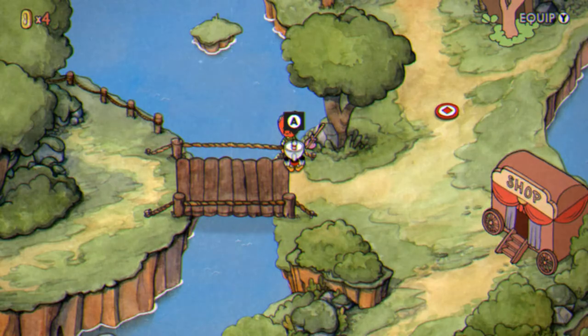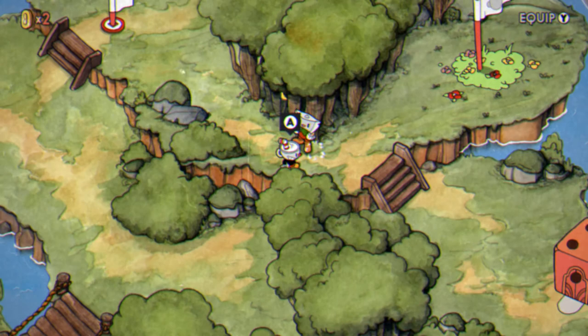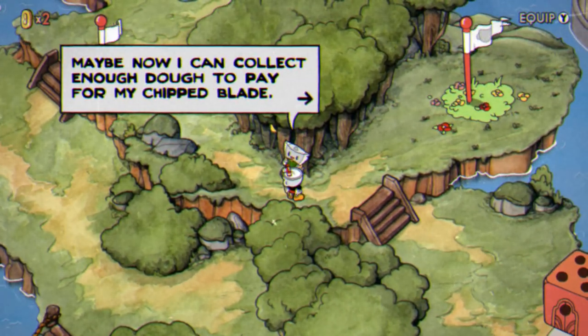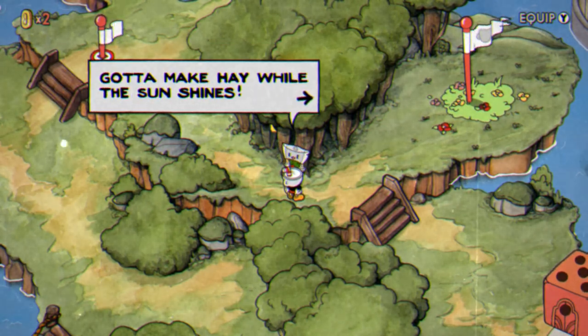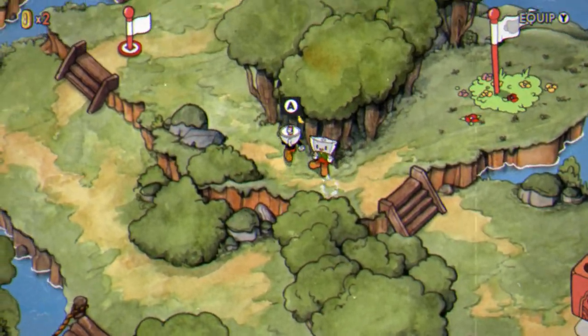There's one more coin that you can get in Inkwell Isle 1. It's in the trees behind this axe character with the chip in his blade. You can actually see it twirling in the trees behind him, but you can't get it right away. Once you've defeated all of the Island 1 bosses you can come back here — he's moved slightly to the side and you'll be able to walk in and get the coin.